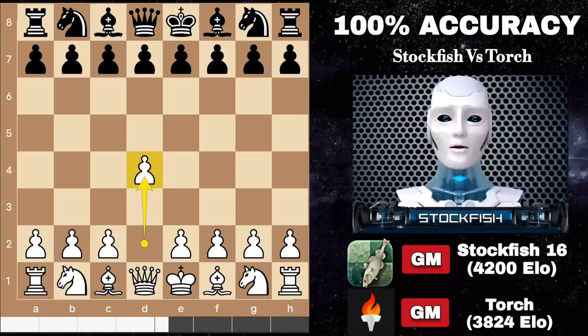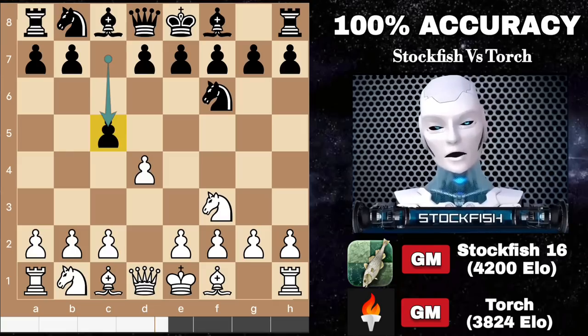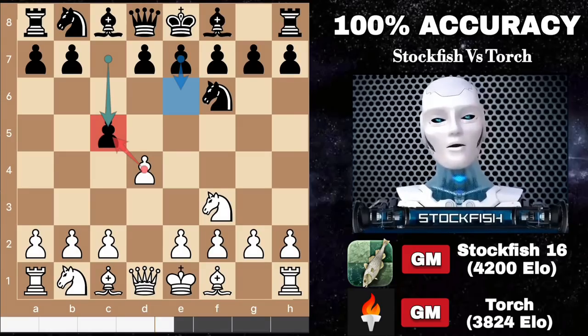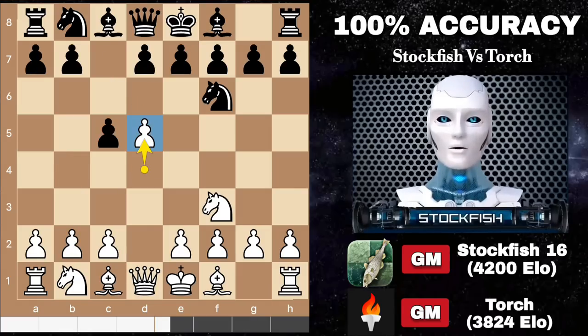Let's dive into the game. I began with the move d4, to which my opponent Torch responded with knight f6, followed by knight f3. Torch then opted for the Spielmann Indian variation by playing c5. This move may seem like it offers a free pawn, but black can swiftly recapture it with the bishop. Attempting to protect the pawn could leave black open for a counter-attack, so d5, and Torch continued to advance on the queen side.